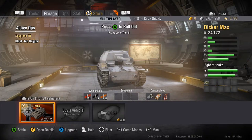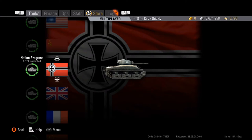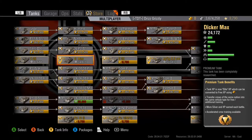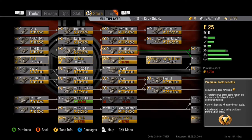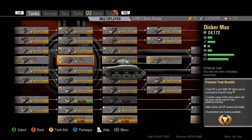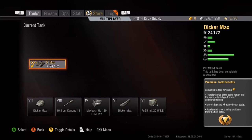We're going to be looking at one of the tier 6 tank destroyers in the game — is it worth getting? This tank, I don't remember exactly how much it costs, but I think it's around $3,750. It's kind of like a tier 6 stock Stug, but the gun on it is really good. I call it the vacuum cleaner of doom.